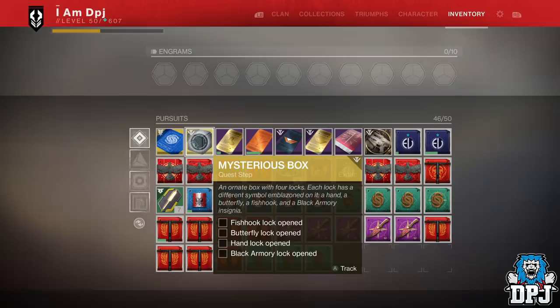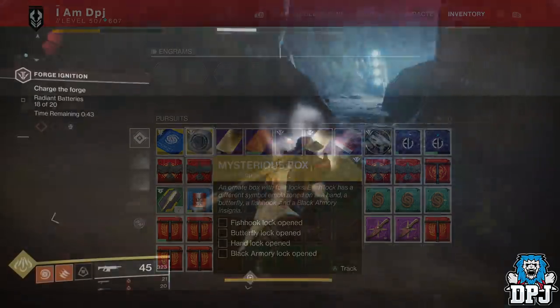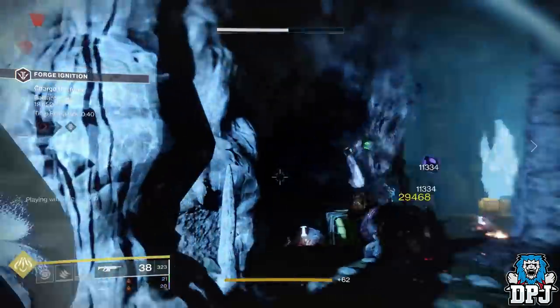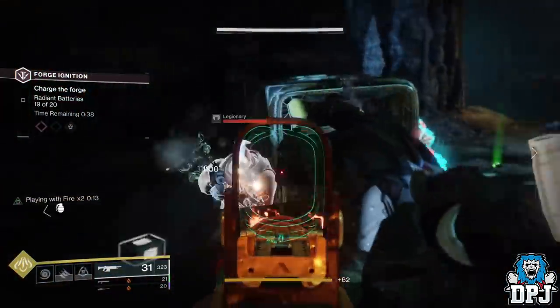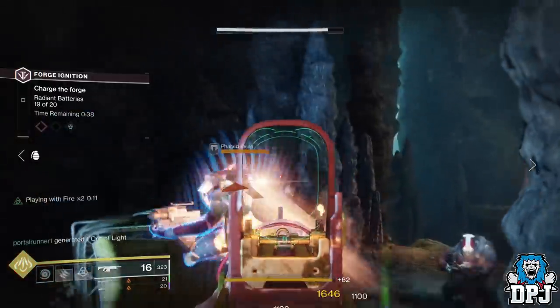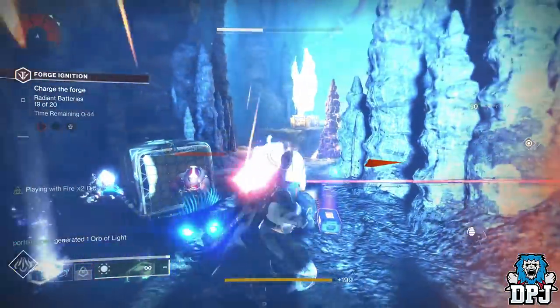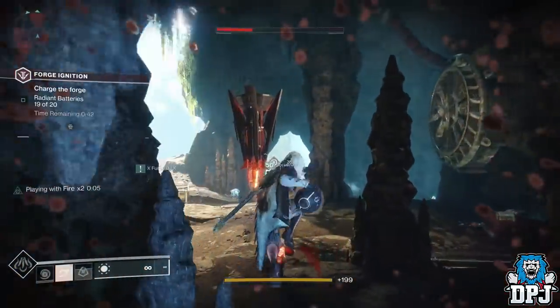Today I bring you a guide on how you can get the first key, called the Fish Hook Key. You want to start the forge and clear the first wave of enemies by banking or throwing 20 components at the forge, which are obtained by killing the blue-shielded enemies that spawn from across the arena.